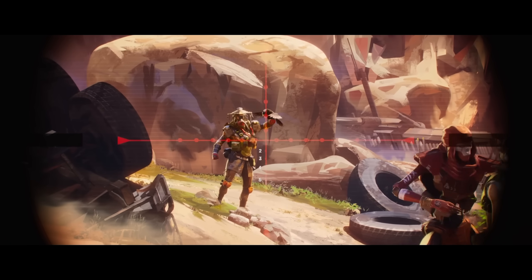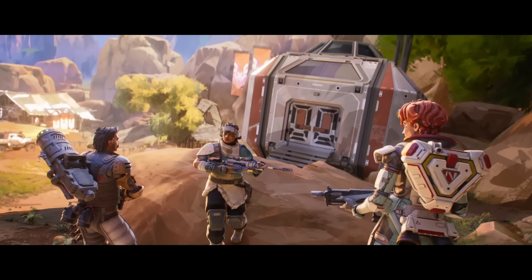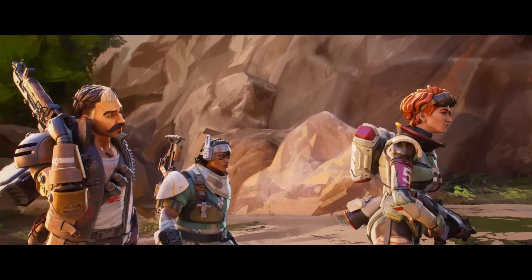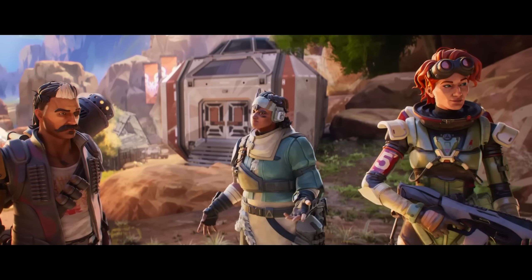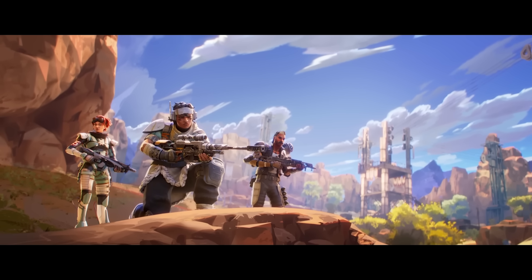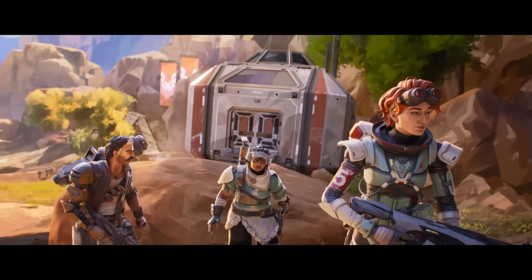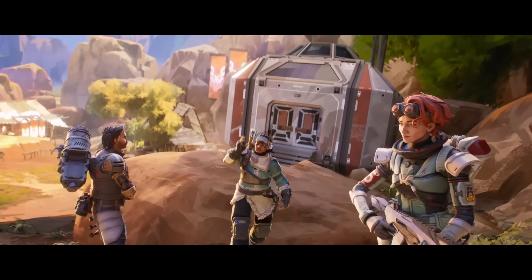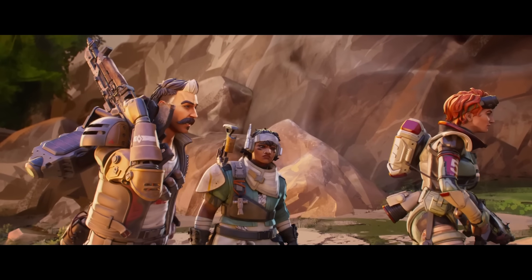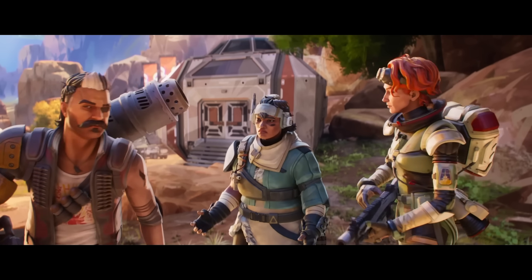Vantage is sat watching Bloodhound, who looks like they are trying to track her team down, and she decides it's time to move. It's all about long distance information and tracking — perfect for charged rifle players. What's interesting is the animation of her disassembling the sniper and placing it on her back, suggesting it's a specialist gun like Rampart's. This could be her ultimate ability, and it makes sense given the rest of her kit.